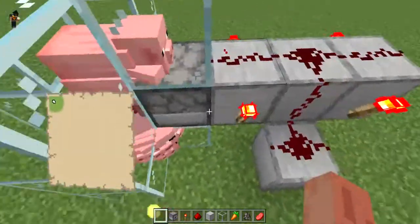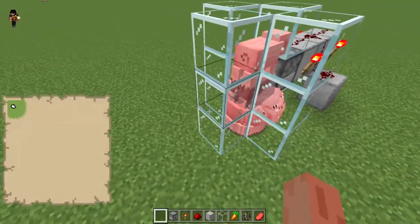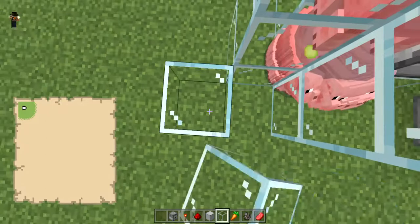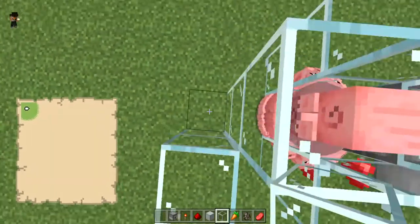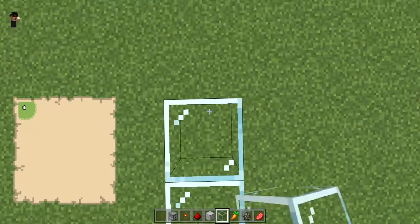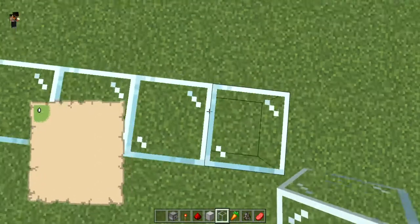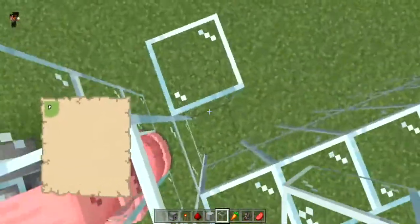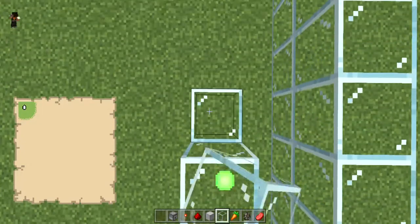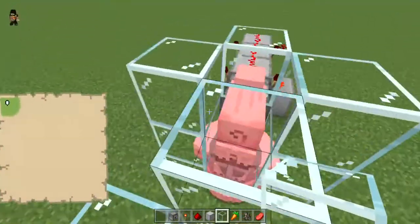I think once this dispenser is done - it looks like it's close - then we can break this one block and all the pigs will just shoot out. I'll even make an arena for them; it's not going to be that big. I actually have no idea how far they'll go. I have tried this except with chickens. Actually, you know what, I might just make these into separate videos - the pig cannon and the chicken cannon in separate videos.